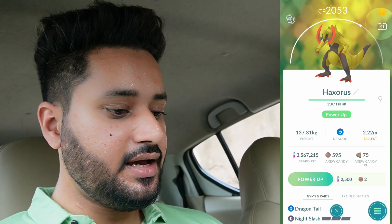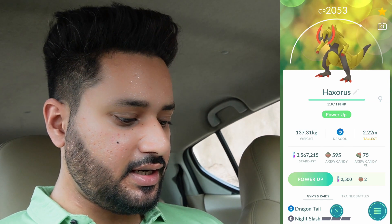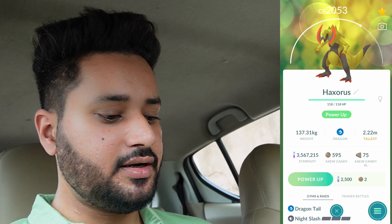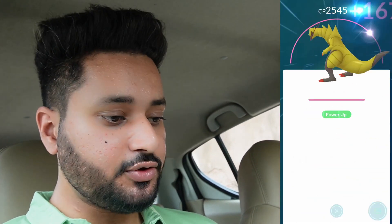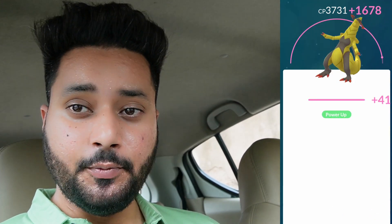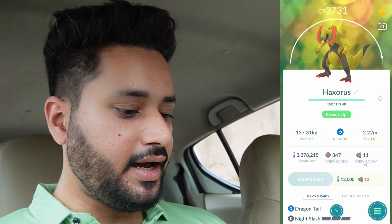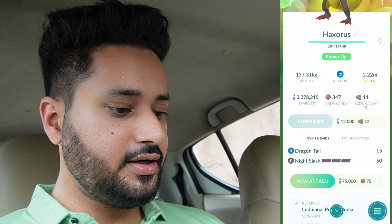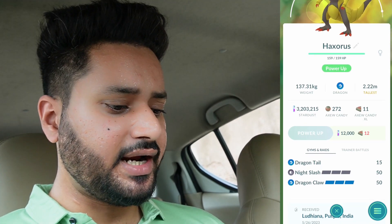We got this Haxorus from the XL Community Day and it's a hundo — actually no, I got it after the Community Day, a day or two later. So it's okay, we got a hundo. I didn't play that much on Community Day itself — I was on the move, if you've seen my XL Community Day video. Should we go ahead and learn a new attack? Sure — we got Dragon Tail but we don't have the Community Day move. It's okay, we got the Dragon Claw and Dragon Tail combo.